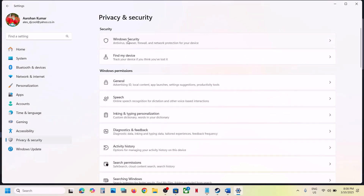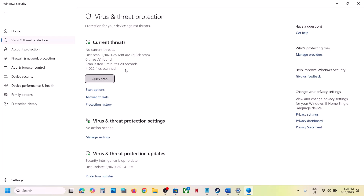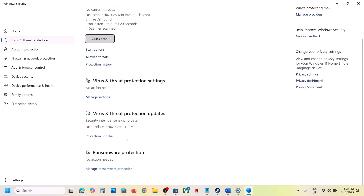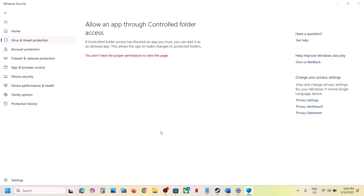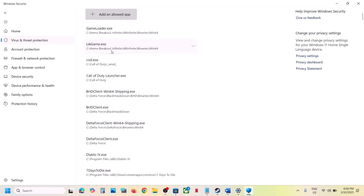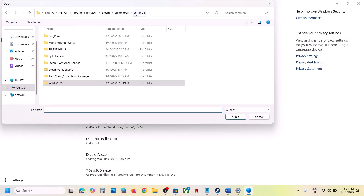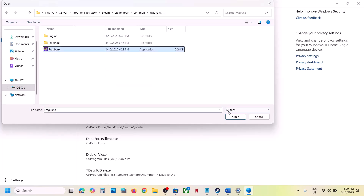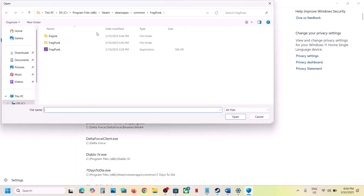Click on Virus and Threat Protection, scroll down, and click on Manage Ransomware Protection. Click on Allow an app through Controlled Folder Access, click Yes to allow, then click Add an Allowed App, and click Browse All Apps. Navigate to the game installation folder, open the game folder, select the game exe file, and click Open.